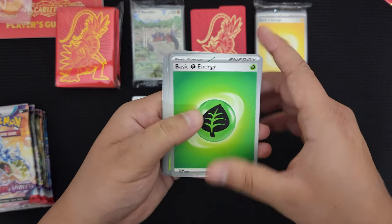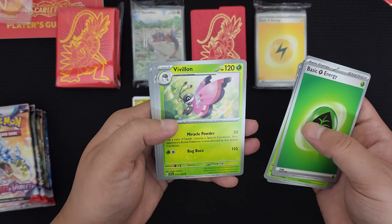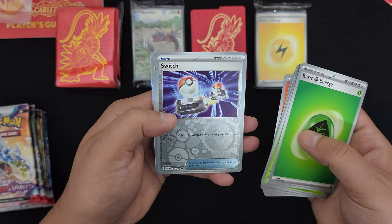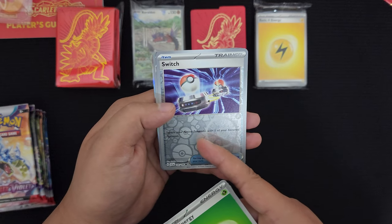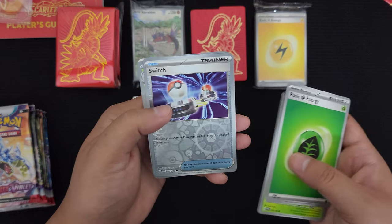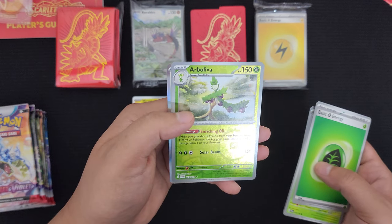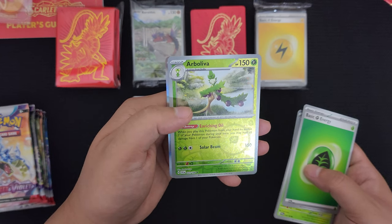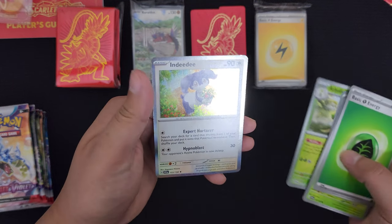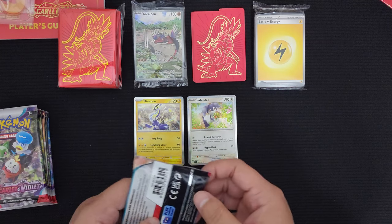Pack number two. Energy, Tarantula, Pokemon Catcher, Clauncher, Dolliv, Vivillon, Dachsbun, Torkoal. Reverse foil Switch - nice. Switch lets you swap your active Pokemon with one of your bench Pokemon. I don't know much about the battle card game, but I do collect the Pokemon cards. Reverse foil Arboliva - a little mixture of olive and the Spanish word for tree, arbol. And behind this is a holo Incineroar. At least it's a holo. So two holos so far.